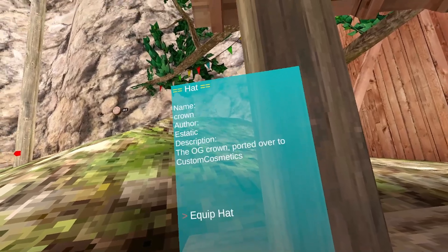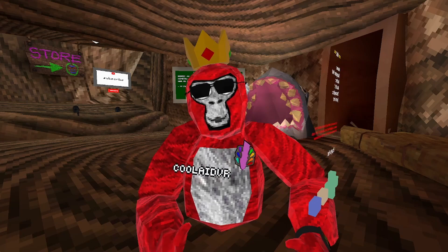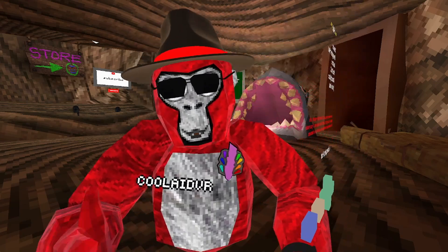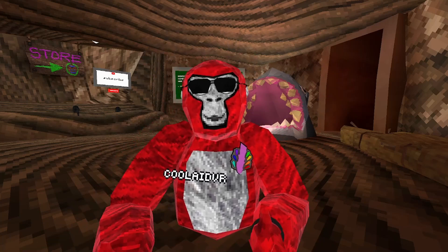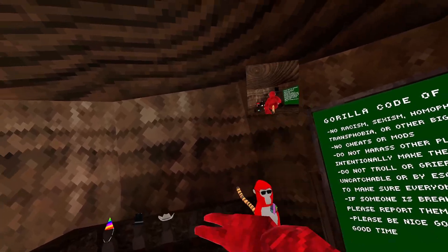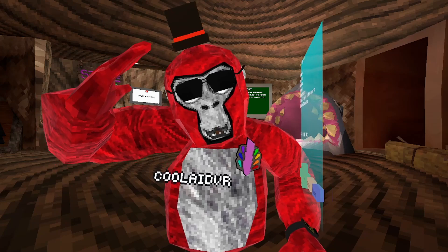For hats, we have the crown — as you can see, I have the crown on. Next, we have gangster hat. Next, we have third person camera — I have to go into first person for this. In my POV there's a little camera right there and I can see behind me. And then last, we have this tiny top hat.